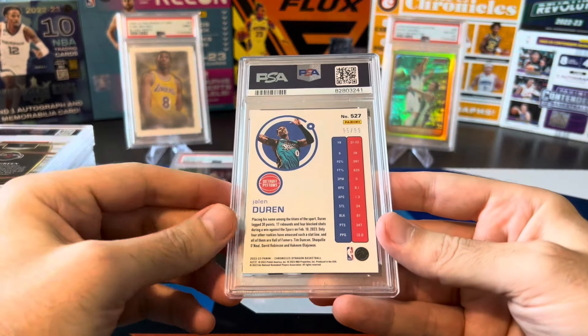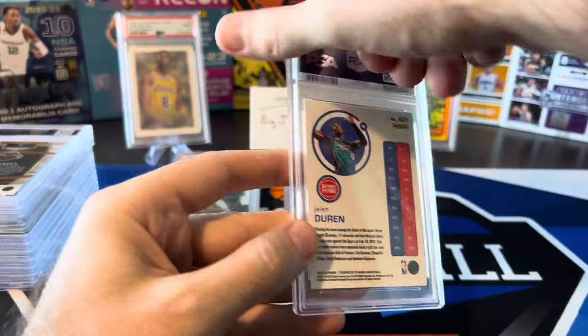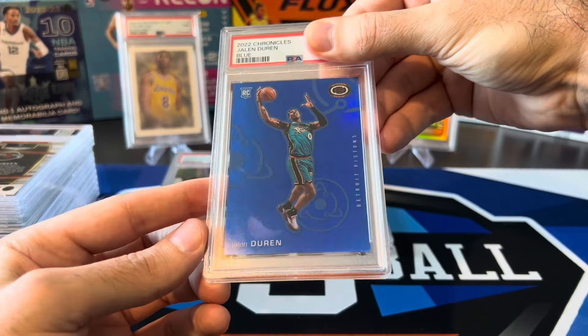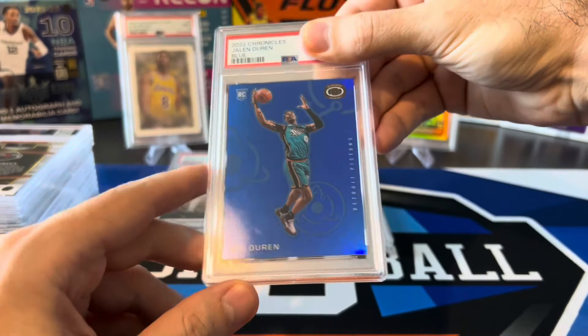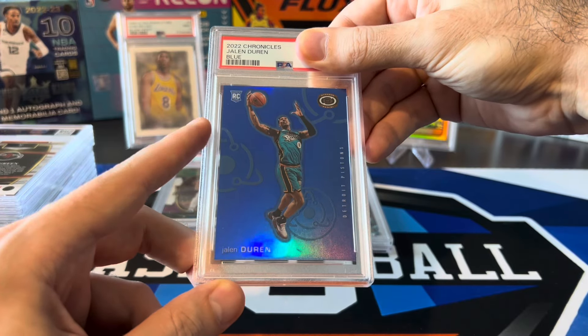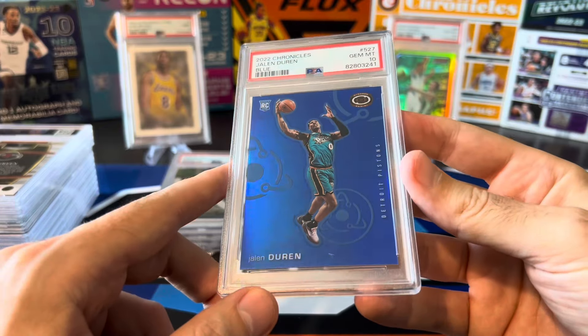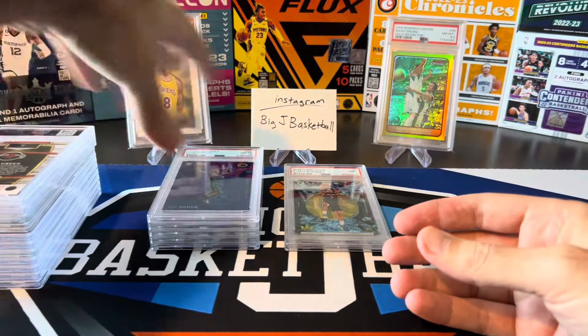Next card — Jalen Duren pulled out of a Chronicles hobby box. This one is numbered out of 99, blue parallel. Looks really nice — they have the teal jerseys in this picture but it's a nice complementary color. Can we get a 10 on the Duren? There we go — PSA 10! A PSA 9 probably would not have been good on this one, so definitely got saved by a 10 on that card.